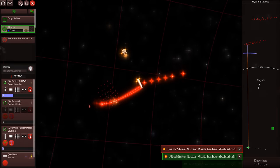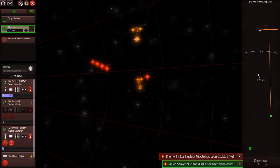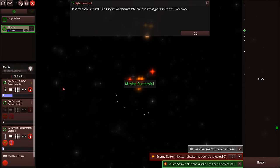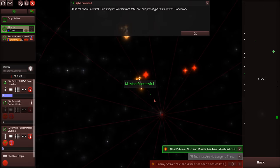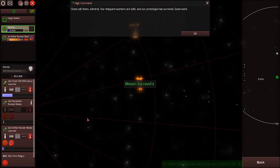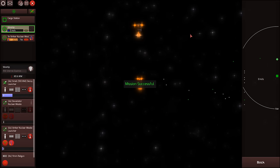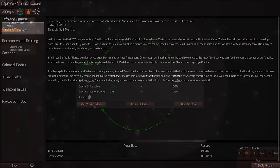I'm hearing my hull creak. Don't die! Lots of explosions. I'm thinking we survived. Victory! Close call there, Admiral. Our shipyard workers are safe and our prototype has survived. And there's still nuclear missiles flying around. I like how they're saying 'oh, we're all safe' while standing here watching nuclear weapons explode — because we're engineers and we get very easily impressed by anything that makes a big bang. Time elapsed: 2.57. Capital ships alive: 100%. Unscathed: zero. I only got a silver medal.